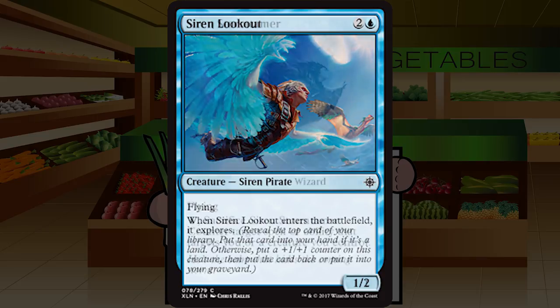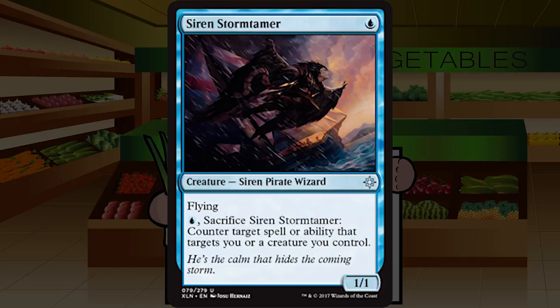Siren Stormtamer is a single blue for a 1/1 flying siren pirate wizard at uncommon. Pay a blue and sacrifice it to counter target spell or ability that targets you or a creature you control. This seems really solid. It's a 1/1 flyer I'm normally out on — unless I'm in the Favorable Winds deck — but having an on-board counter to any removal or burn that targets you or your creatures is pretty serious. This will demand removal of itself, which is strange for a 1/1 flyer. B-minus, excited by what it means for the format.